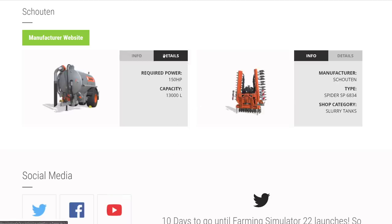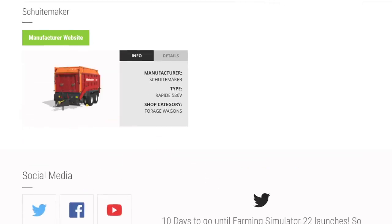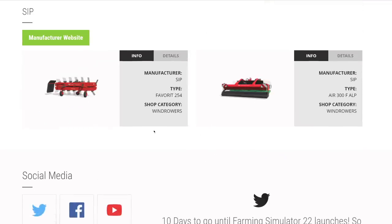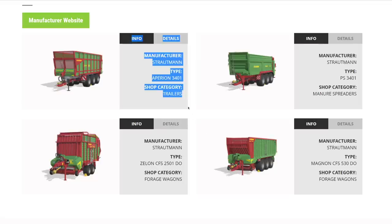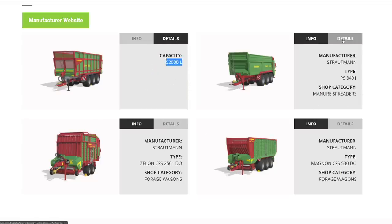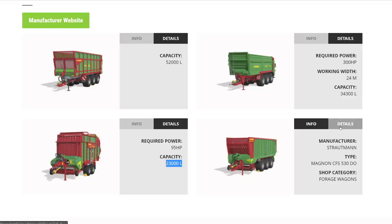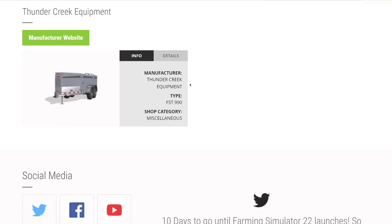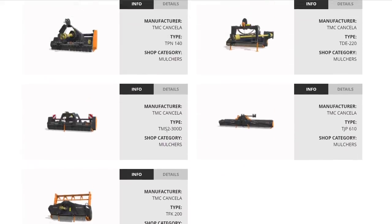From Schlüter: the VT 130 and Spider SP slurry tanker at 13,000 liters and a 6.8-meter injector. From Schuitemaker: one trailer. Also the Nussel F240 mower and SIP windrows returning. From Strautmann: the Aperion 3400 trailer at 52,000 liters, a manure spreader at 24 meters and 34,300 liters, a forage wagon at 23,000 liters, and another at 50,000 liters. Thunder Creek equipment for getting fuel around the farm.